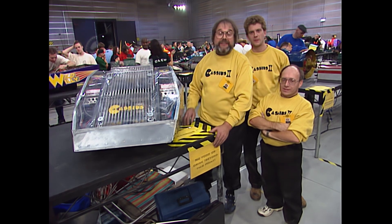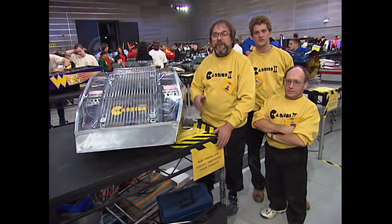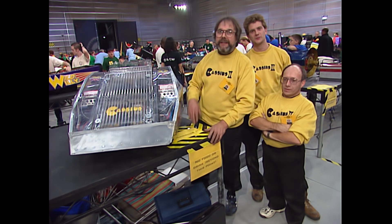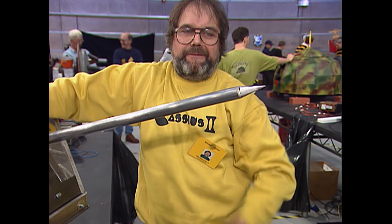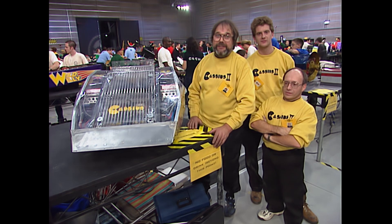My name's Rex Garrett, and this is my crew: Mick Cutter, Simon West. And this is my robot, Cassius II. It's much faster, much lighter. Got a more effective weapon at the back, which is a ram, which protrudes about three-quarters of a metre. The enormous power should be quite a lethal weapon. And of course it still does its famous flip, and it has air suspension.